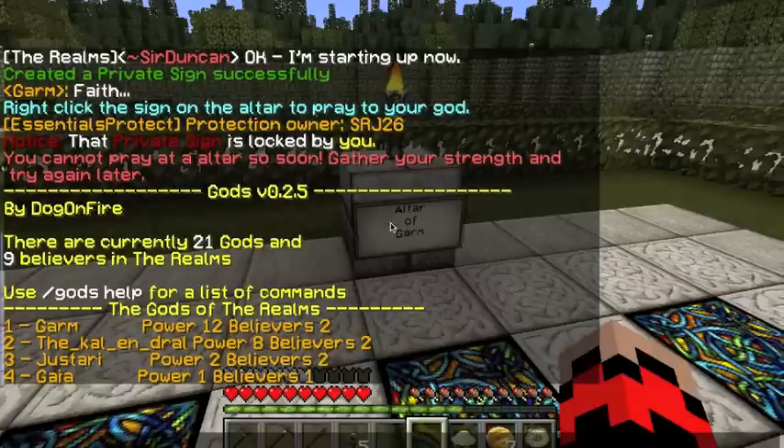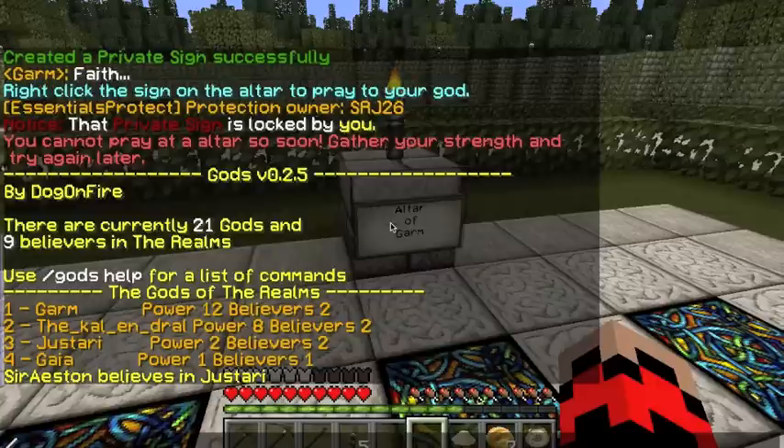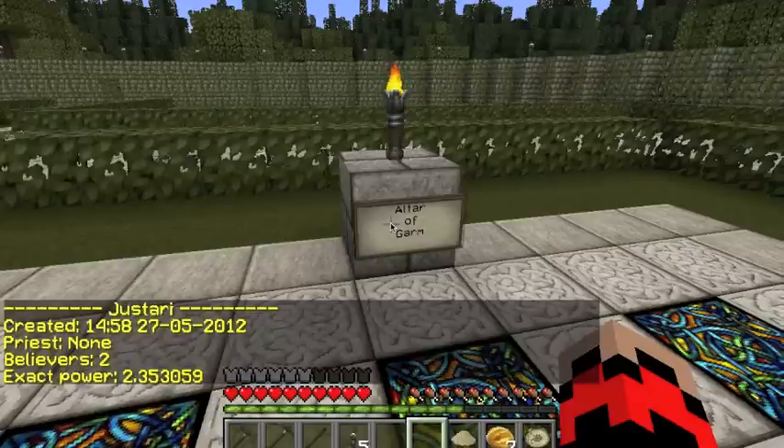The ability to find out if someone is following a god is gods check. I'll do Sir Aston and he is Jastari, as I thought. You can also do slash gods info — I'll do Jastari and it says priest: none, believers: two.